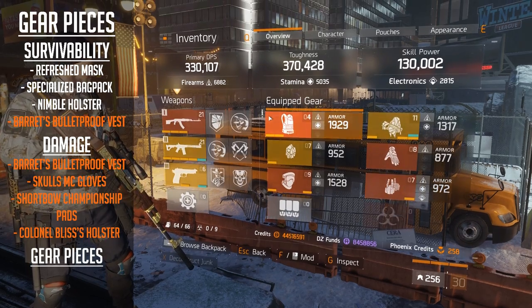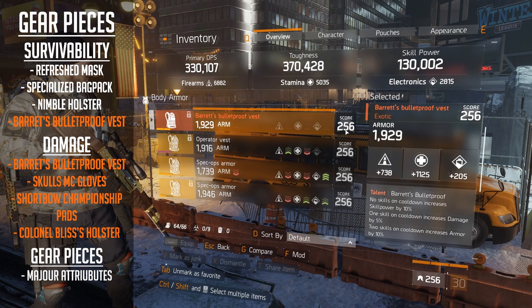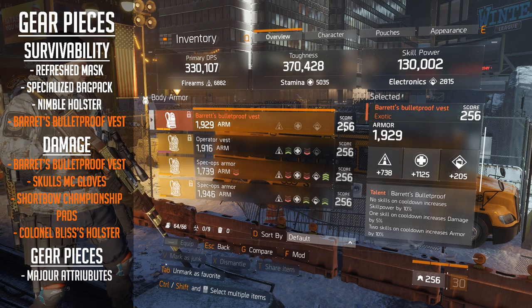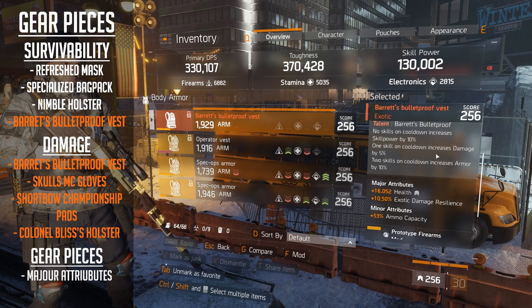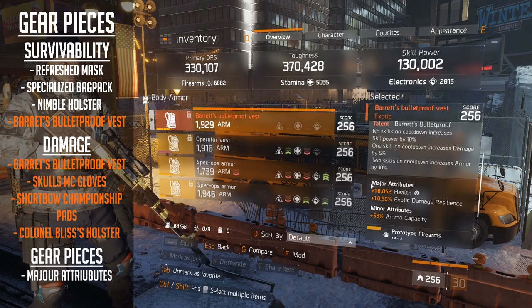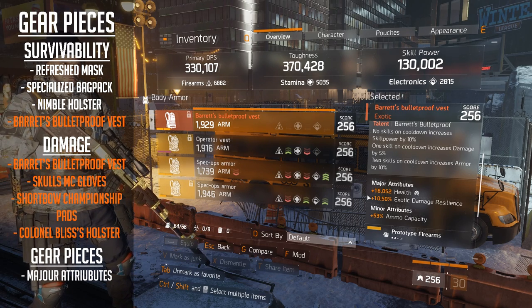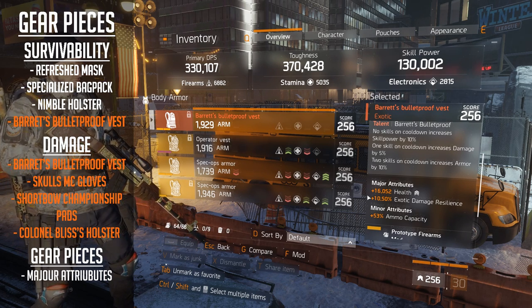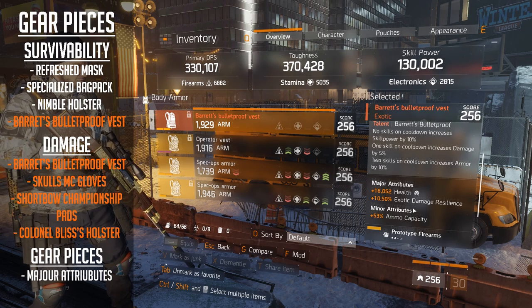Now let's go back through the gear pieces and talk about the major attributes. On my chest piece, I'm following Marco Stiles' best-in-slot guide - I've put a link in the description. My major attributes are health and exotic damage resilience. The reason for exotic damage resilience is the current Tactician's meta with Seeker Balls, particularly the Air Burst ones doing huge damage. Even 10% exotic damage resilience is enough to keep them at bay and keep you alive. The minor attribute I've gone for is ammo capacity, for playing outside of Last Stand in legendary missions and incursions.